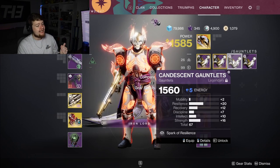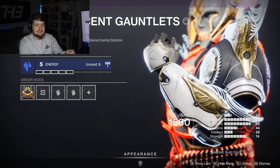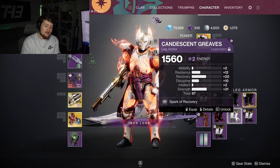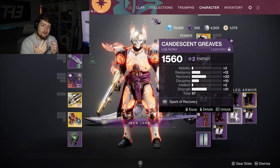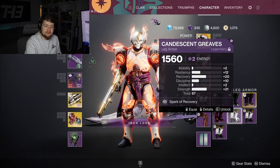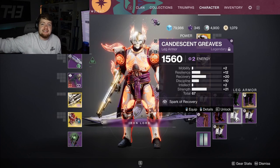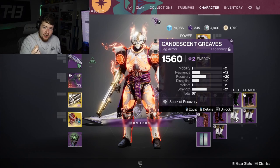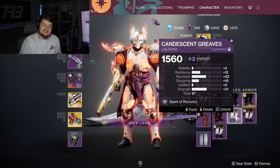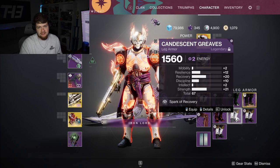For example, if you want to rock a Resilience-Discipline build, throw a Discipline mod on your Ghost and imbue your gauntlets with the Spark of Resilience. If you're lacking Recovery and need better boots, use the Spark of Recovery on your boots and throw a different Ghost mod to focus on something like Strength. This guaranteed me 20 Recovery and 10 Strength, and I got lucky with a plus 21 in Strength. There is still RNG involved, but you have the most control you've ever had over rolling high stat armor.